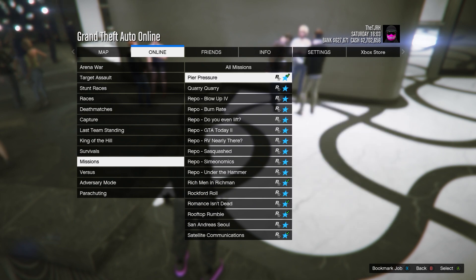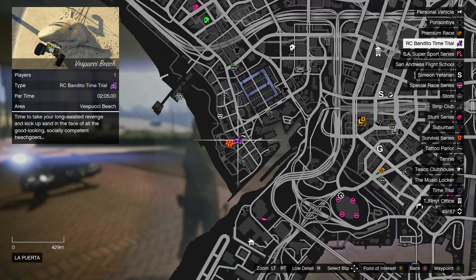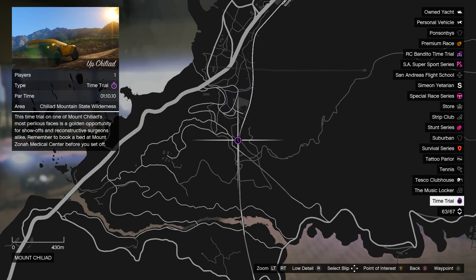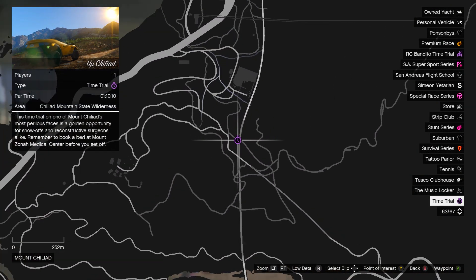Moving on to the map, we have the RC time trial just over here, down at the beach. Then next up we have the regular time trial over at Mount Chiliad — it is up Chiliad this time.